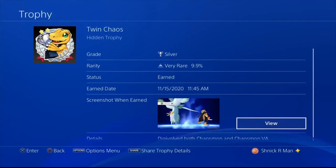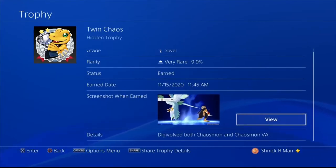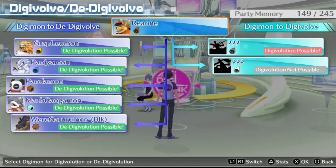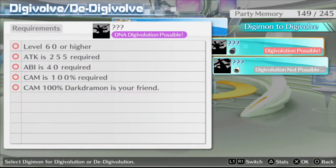Trophy number two is called TwinChaos, which requires us to Digivolve both a normal Chaosmon and a Chaosmon VA. In Farm Island 4, I have a BanchoLeomon — this would be our Chaosmon. We need level 60 or higher, 255 Attack, ABI of 40, and CAM at 100%. You also need a Darkdramon with CAM at 100%. To get CAM, put your Digimon in the Digifarm and give it meats — the better the meat, the more CAM you'll get, and it's fairly easy to reach 100%.